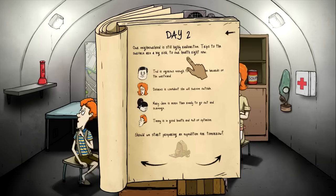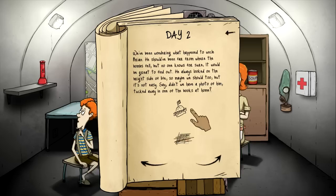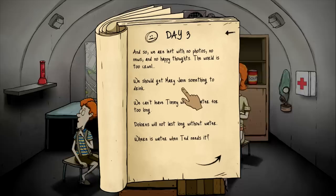Our neighborhood is still radioactive. Trips to the surface are a big risk to health right now. We're going to pick someone to go on an expedition. Should we start preparing for an expedition for tomorrow? Yes. We've been wondering what happened to Uncle Brian — he shouldn't have been far from here when the bombs fell. No one knows for sure. Okay, we don't need any of that. Day three, let's do this.